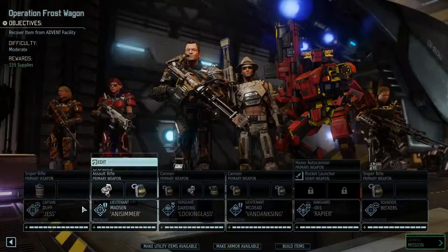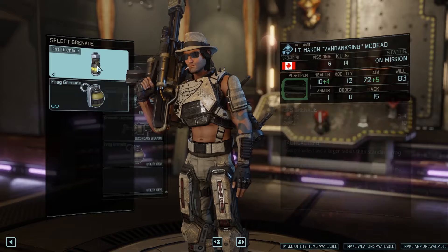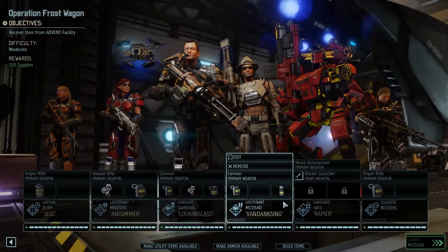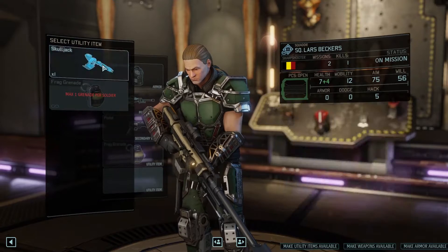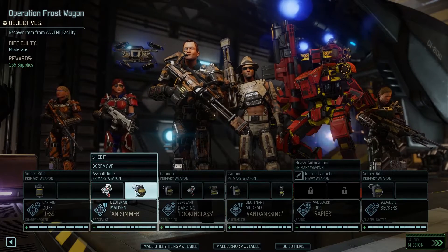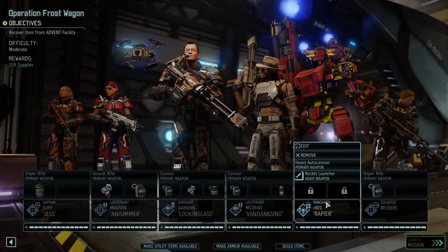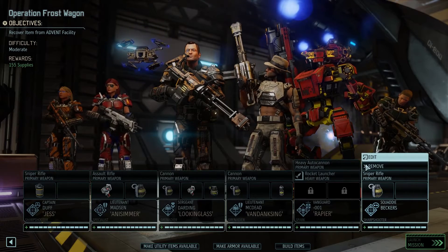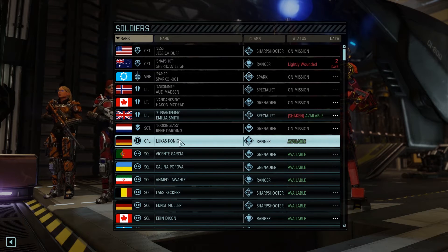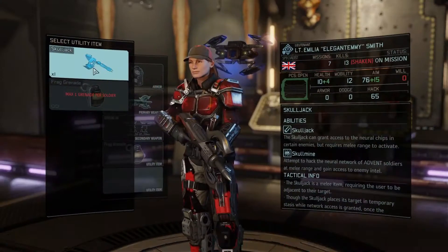Let's get some grenades loaded here — a little bit of variation. We don't really need a skulljack. And then another sharpshooter — I don't really need it. Specialist, grenadier, grenadier — I miss a ranger. Don't we have a ranger available? Not really one of the named ones. Oh, Ami is available — let's give her a skulljack.